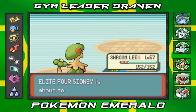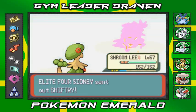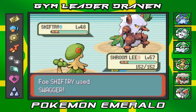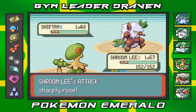This guy is the easiest person to actually defeat. Don't mind if this battle lasts less than five minutes. He's coming out with his Swagger attack. I see what you're doing — you're trying to confuse me, but you just messed up because you increased my attack stat in the process.